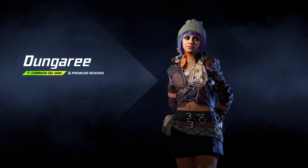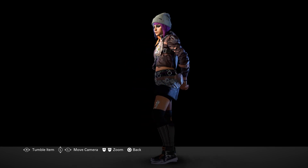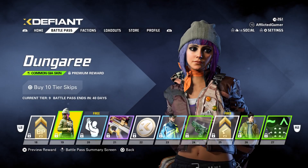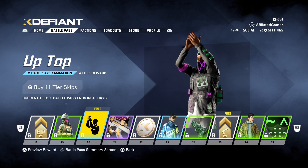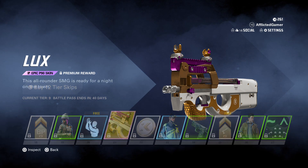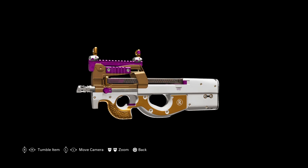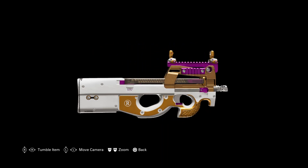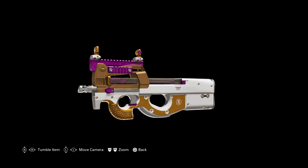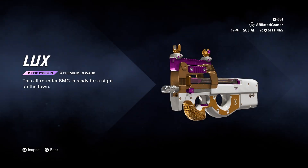Then we have a Dungaree skin for Gia — that's not bad. Another emote up top. We've got an epic skin for the MP5 — I think I may have said P90 earlier, my apologies. It kind of looks like, if you ever played Destiny, it's like Calus's color scheme. Still pretty nice. I saw a skin for this weapon somewhere — I think it was in a bundle and it just looked unreal, might be in one of those founder's packs.